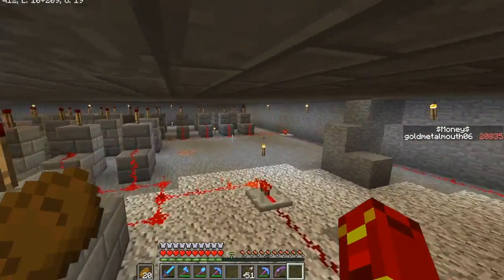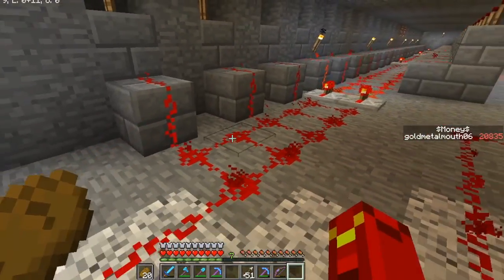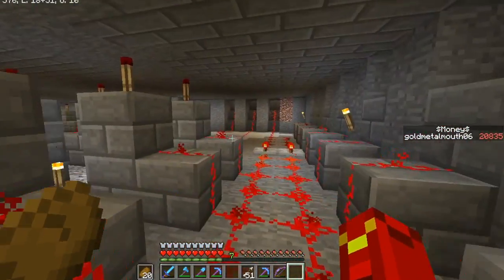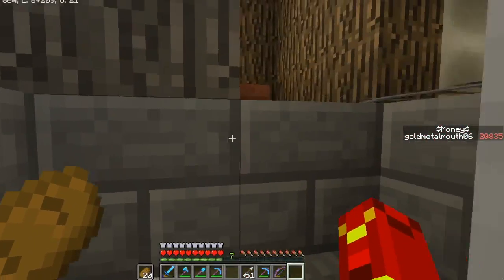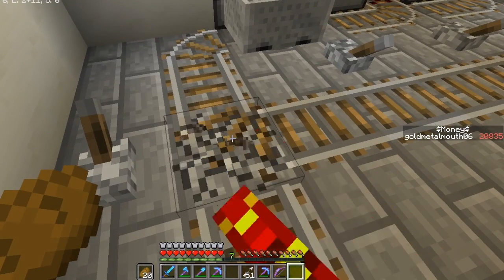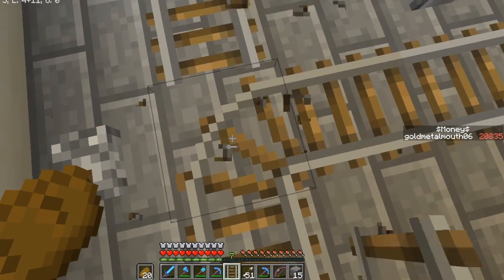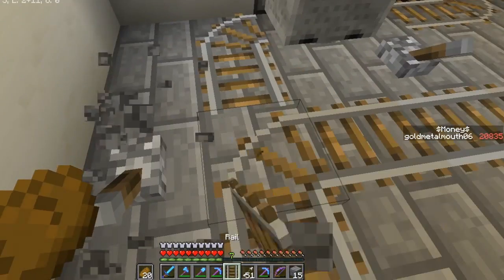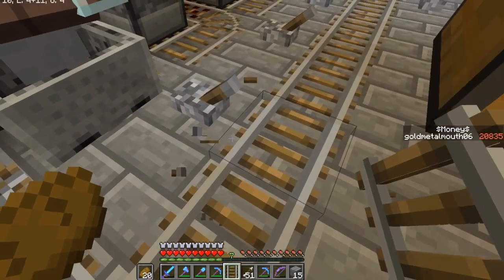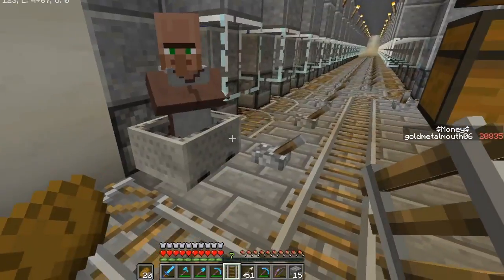Okay guys, we did it - we got all the redstone laid out. It's simple redstone, not too complicated at all. All I did was connected redstone up to a torch, inverted the power with the redstone torch to turn the torches off, used repeaters to extend the signal a little bit, so that when I flick the lever the activator rails turn on and pop the villagers out. Not anything too complicated at all. There's so much lag - tons of block lag.